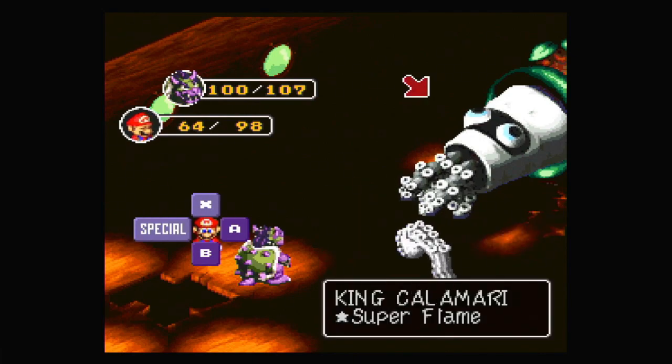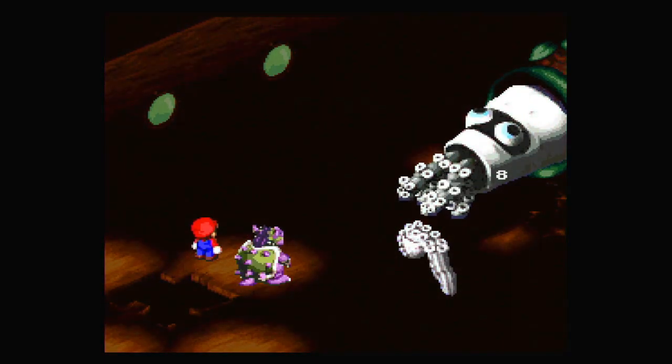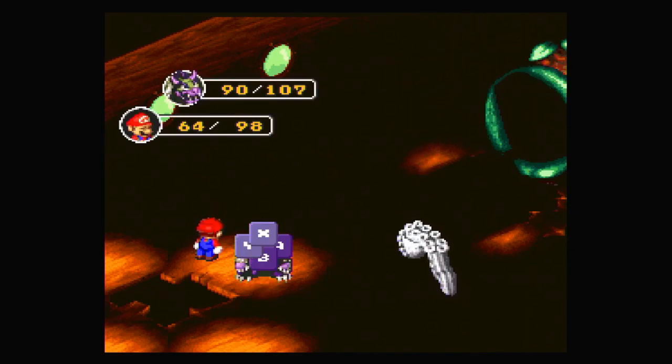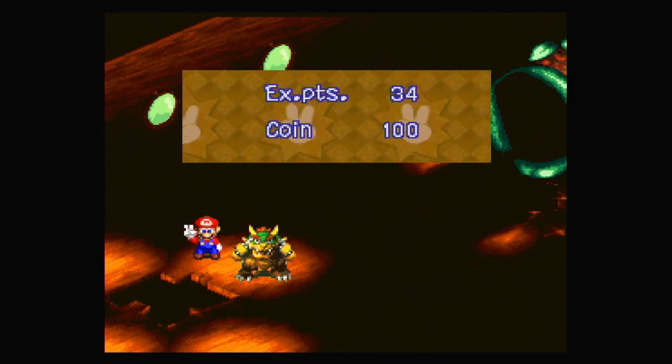Mario, use Super Flame on the boss. 138 — that's pretty good and he's gone. I'm surprised I did that well. Let's take out the last enemy — just like that. I'm sure Gino will be back eventually. 100 coins — wow.